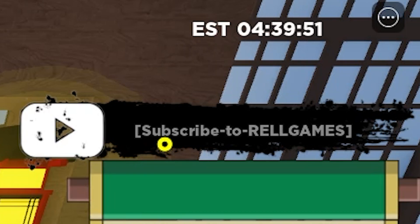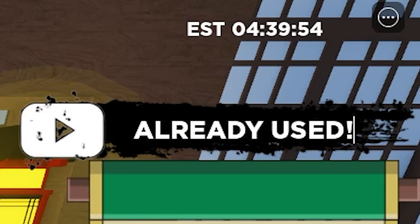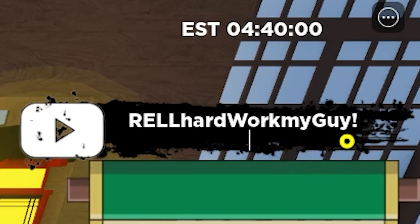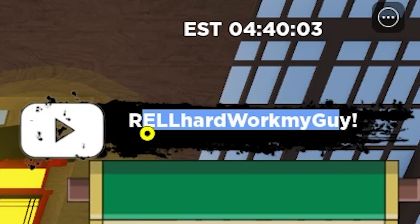The next code is this one right here. It works — it actually gives 43 spins and 4,000 Rell coins. Yes, it's one of the newest codes and it's super insane.